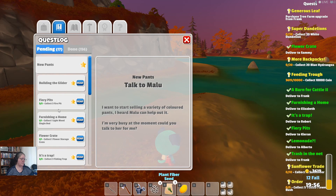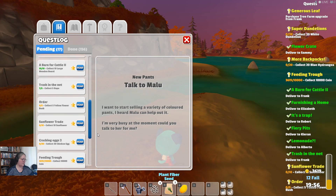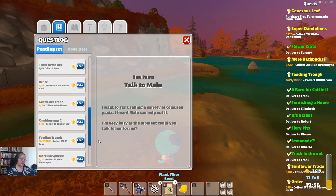I keep pressing J for journal. We've done five pits, furnishings, it's a trap, lemonade, barn for chickens, no yellow flower bushes, no sunflowers — 30 chicken eggs. I think I cooked most of mine.